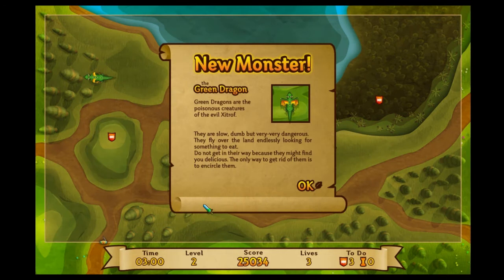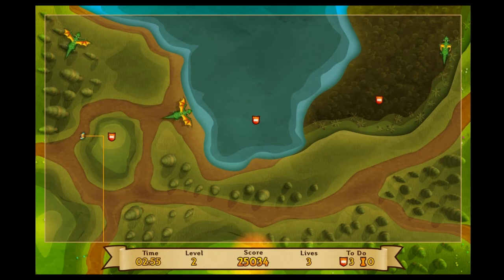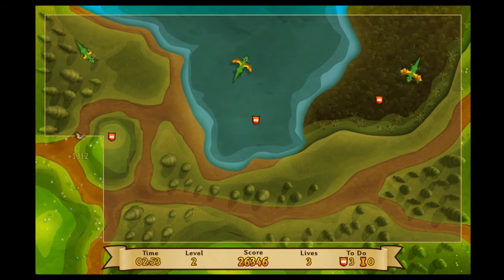Enemies can include creatures wandering the area in a semi-random fashion, flying dragons which home in on your direction when pointed towards you, and towers which fire a shot at your location at periodic intervals whilst you are creating lines.